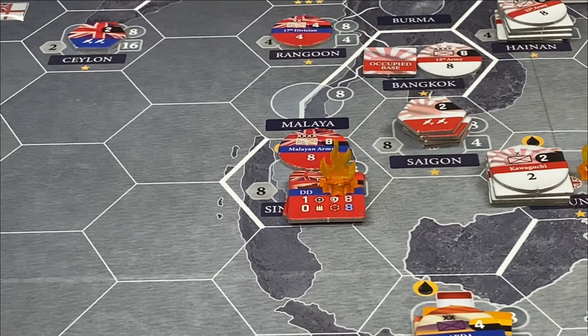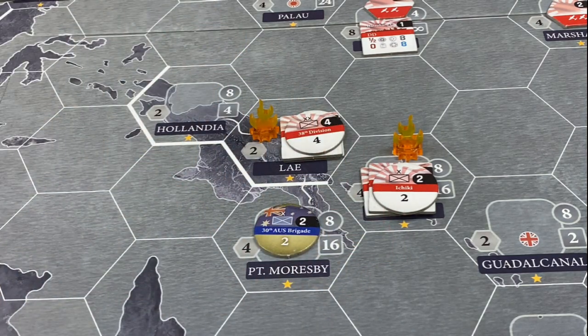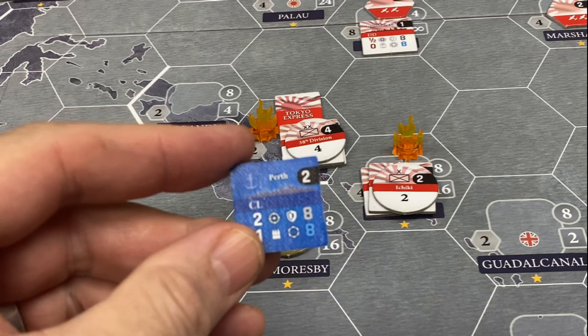That is our attack setup for December 1941, and we can go ahead to the next phase. We have the Tokyo Express marker from the optional rule that the campaign game recommends using. What the Japanese can do is take one task force at sea consisting of cruisers and destroyers only, place this marker on that stack, and it gives that stack first fire in any naval engagement — normally it's simultaneous fire. We've got a battleship over at Brunei so we can't put it there, but I'm going to put it at Ley, following my overall strategy of pressuring Port Moresby from turn one and not wanting anything to happen to that task force should the Perth try something.